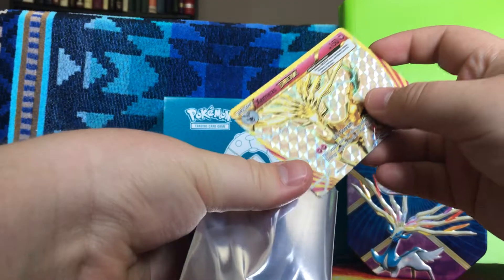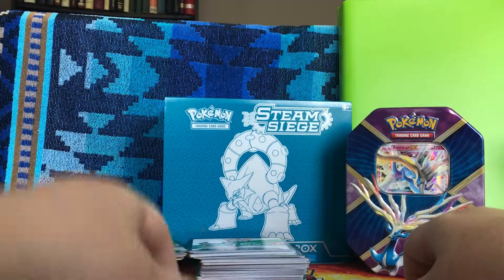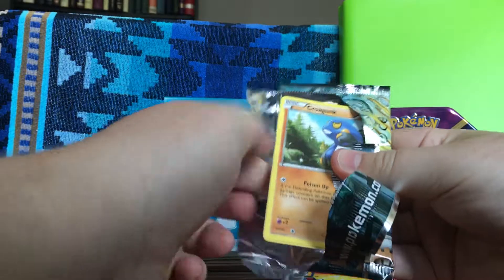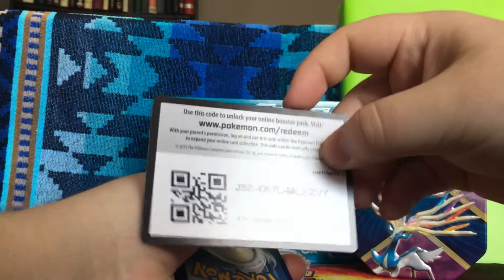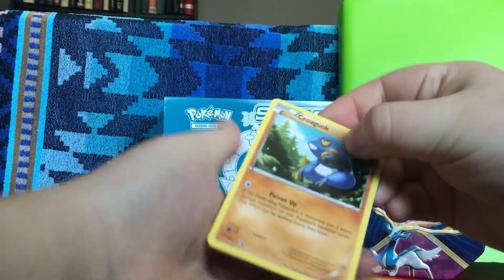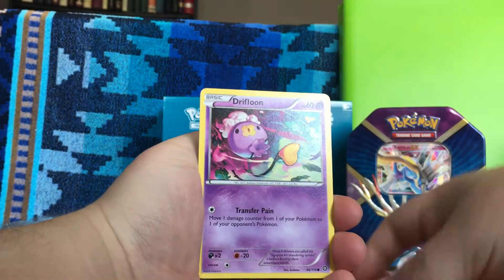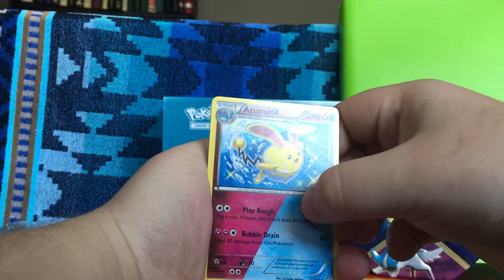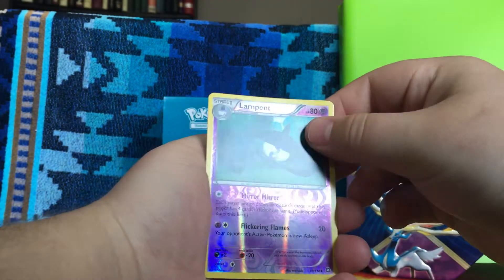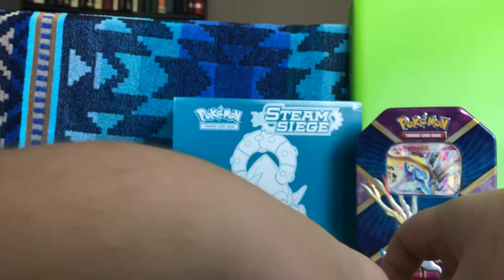I'll sleeve that up. Our normal rare is a Jumpluff — definitely going to sleeve that up too. It's a really nice card. So far starting with a Break is not a bad start, that is an excellent start. Breaks are twice as hard to get but worth less money since they're not as playable in the card game. Our reverse holo is Lampent and our normal rare is Yanmega.